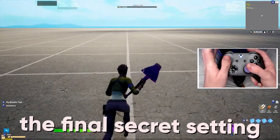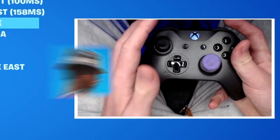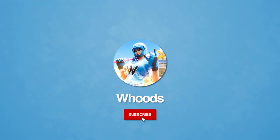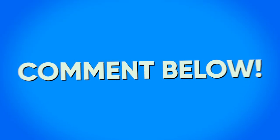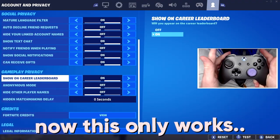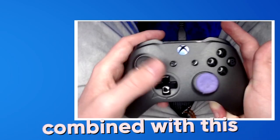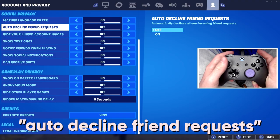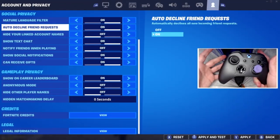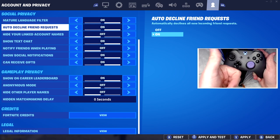What you've all been waiting for: the final secret setting, stage six, that all your favorite YouTubers are using to get zero ping. If you're excited to try this out, drop a like and subscribe, and comment your ping after trying this out. Go ahead and hit the settings button and come all the way over to account and privacy — this only works if you've used all the other stages combined with this. Scroll up until you see auto-decline friend request. Think about it: all the famous YouTubers can't be getting friend requests all the time, otherwise they would always be getting notifications. So turn this on just like your favorite YouTuber and you'll get zero ping.